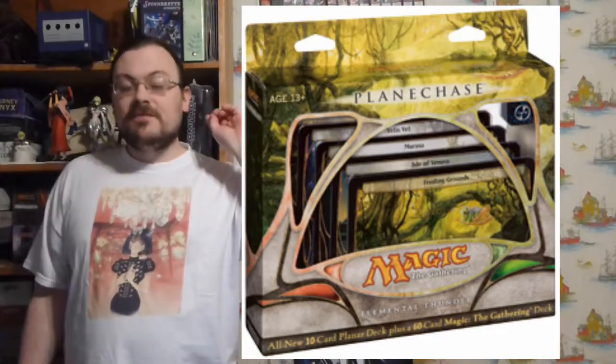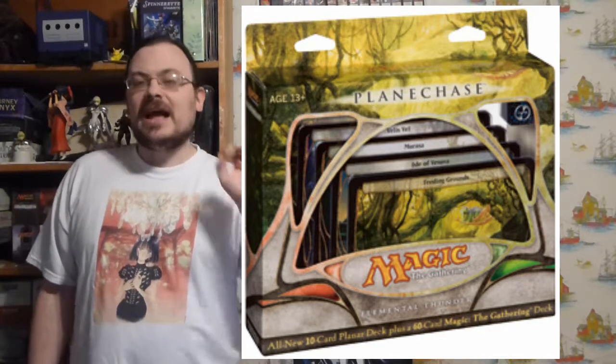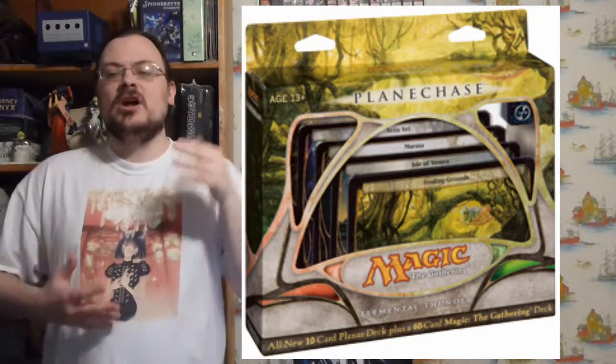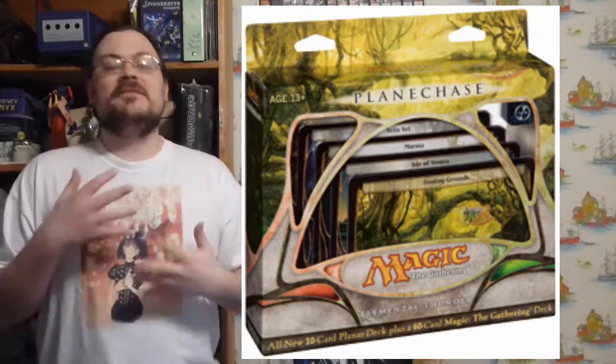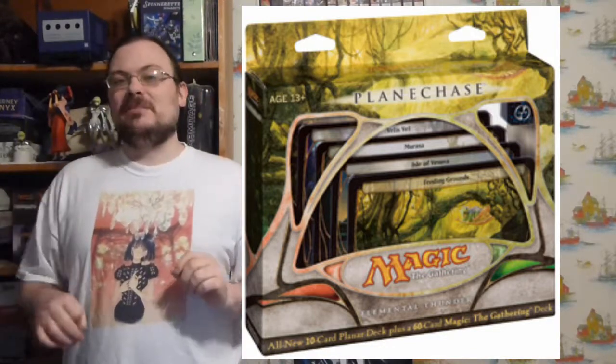There were four decks. The first was a green-red one called Elemental Thunder, with a focus on elementals — red and green elementals — bringing out and creating tokens, and manipulating elementals.